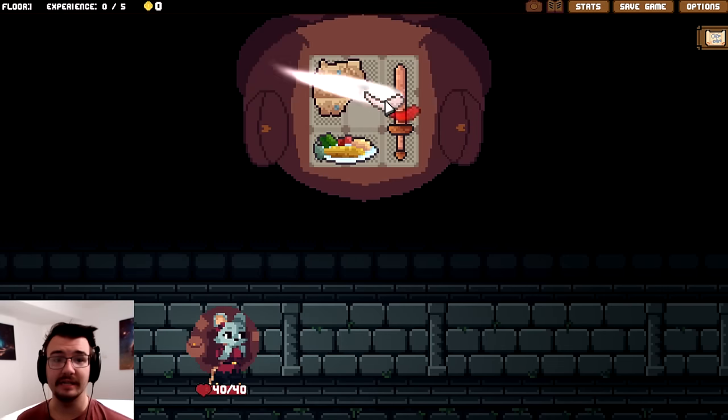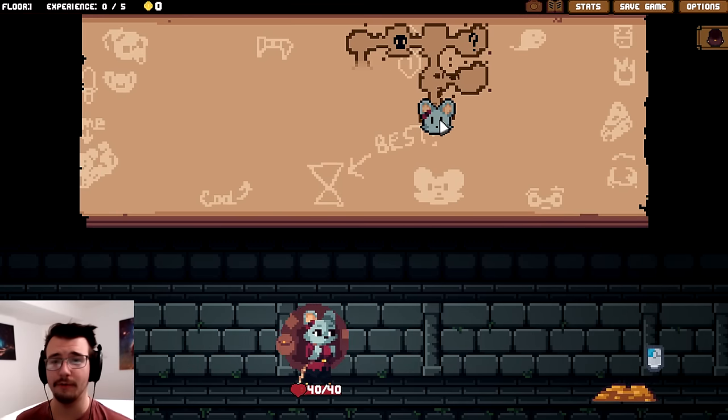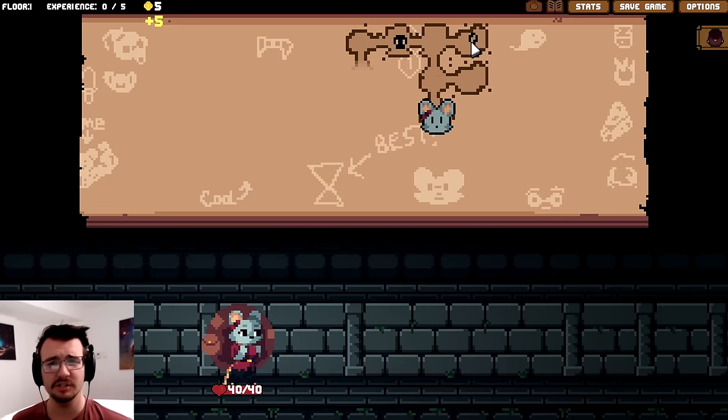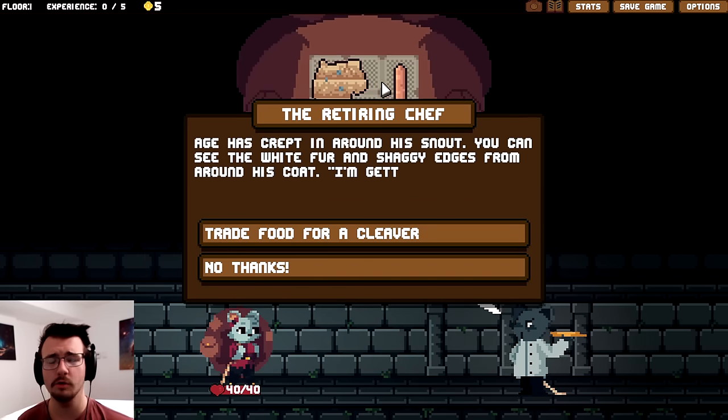Welcome back to Backpack Hero. Finally, I'm doing runs that are actually going to go longer. This one will go to Area 2. And I'm also doing the Red Tusk Challenge, which means that you cannot rotate any items.